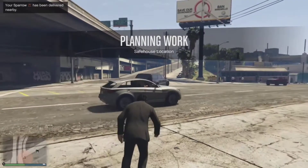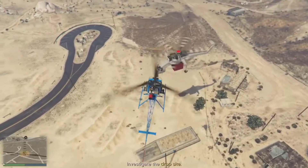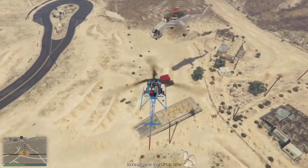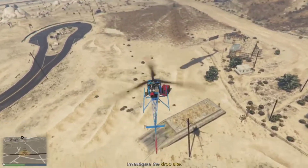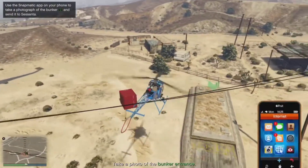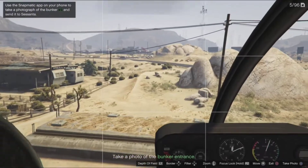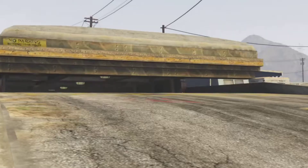The first print mission we got here is the safe house. I recommend calling something like the Buzzer or the Sparrow. What you have to do is follow this helicopter that has the container back to the bunker here. Then once the helicopter drops the container, you have to take a picture of the bunker entrance. You don't need to get out of your helicopter to do this — as you can see here, I took a picture of the bunker entrance through my Sparrow.